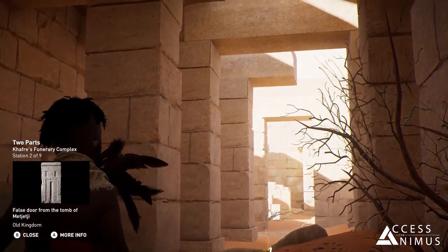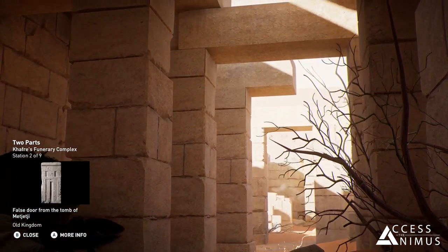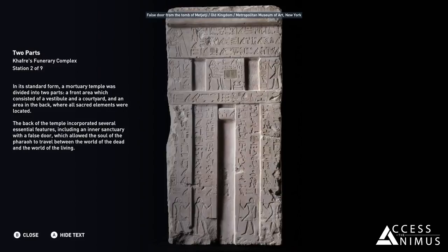In its standard form, a mortuary temple was divided into two parts: a front area, which consisted of a vestibule and a courtyard, and an area in the back where all sacred elements were located.